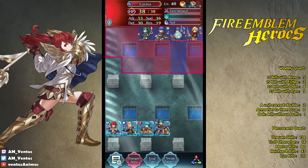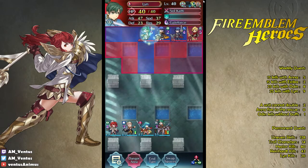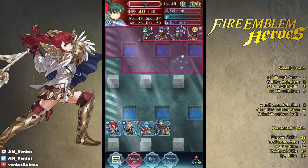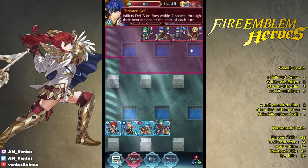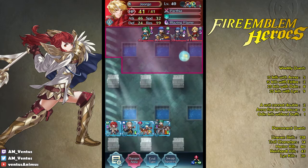Oh, what the hell? Almost even skills. Almost. So close. They're in defense 1. Wow, the enemy team is pretty bad.